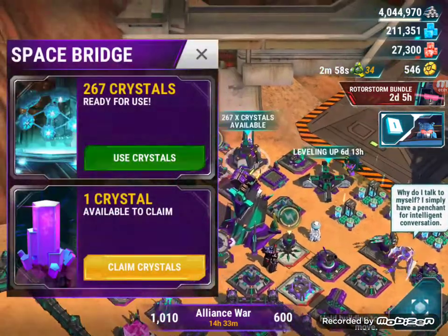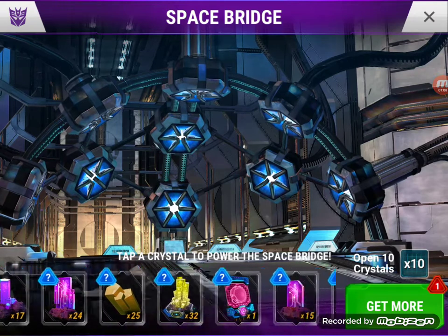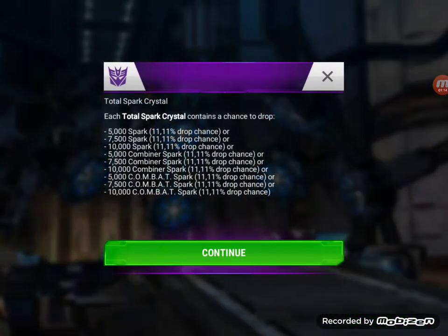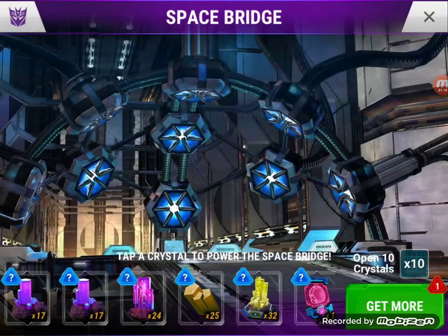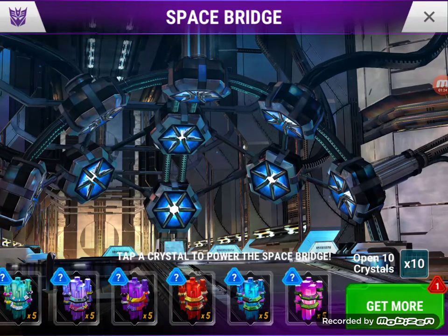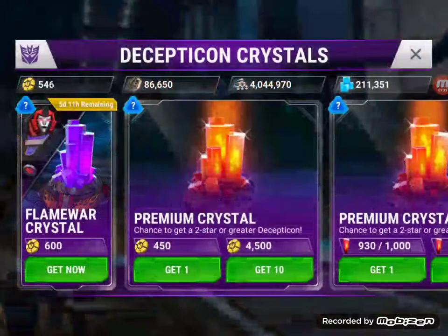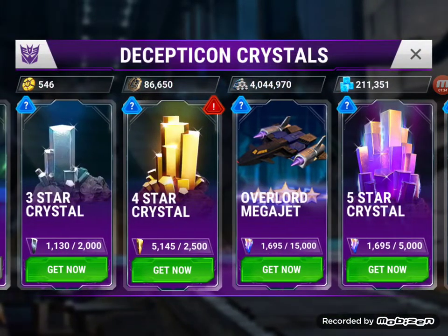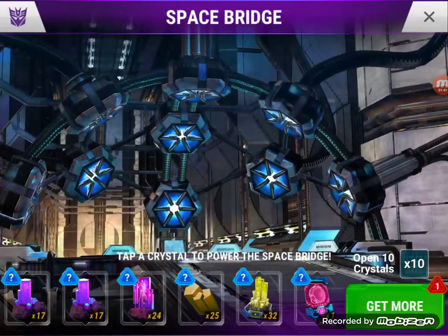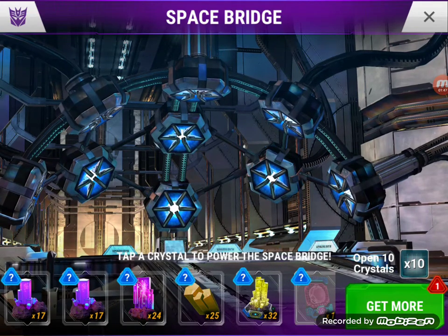Look at that — 267 crystals, that is a lot of crystals, guys! He's got some free crystals, he's got the new event crystals, he's got spark crystals, he's got G-metal crystals — he has got a lot, including all of these from last weekend's event for combiners. We should definitely get started and see what we can find. Looks like he's got a little over 500 saved in here, so I'm assuming he doesn't want me to pull those out, so we will not be doing that. Let's crack what we've got.